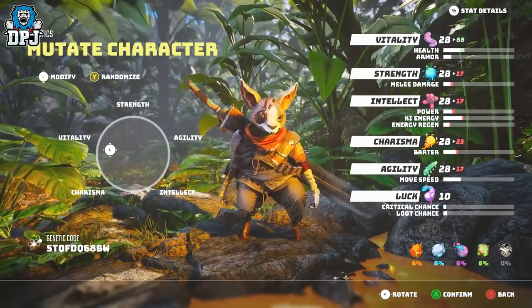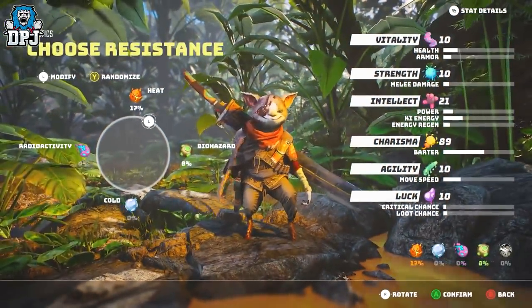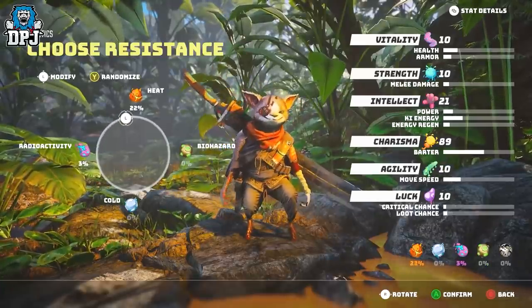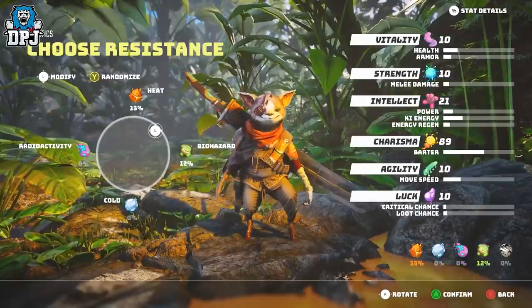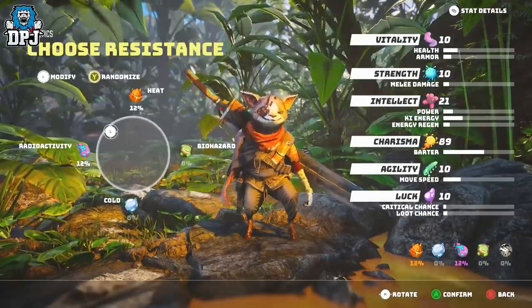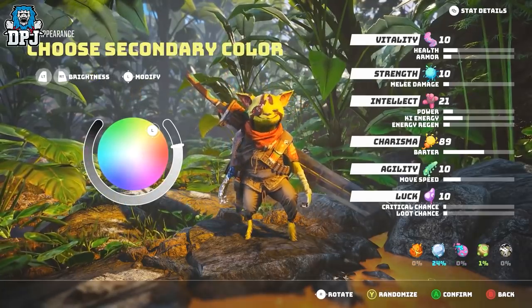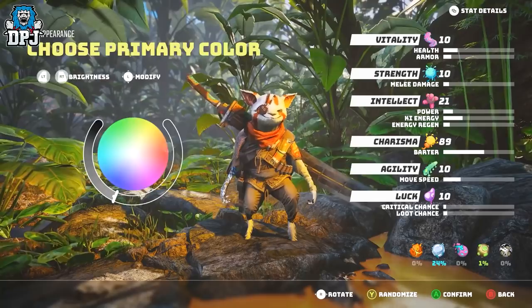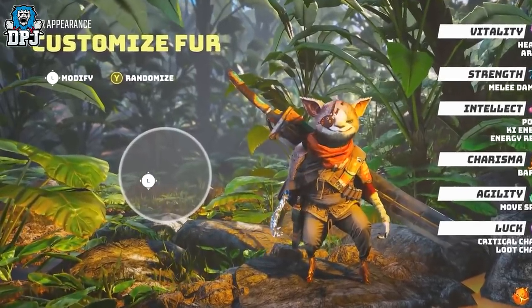As mentioned earlier, certain areas of the world require you to level up your resistance to explore them. These resistances are part of your build: heat, radioactivity, cold and biohazard. When you build into these, you'll notice your genetics change, witnessed through your right arm's veins changing colour. There are also two choices of colours you can make to your character — primary and secondary — along with a third type which allows you to change or add certain patches and spots.